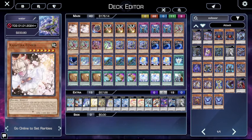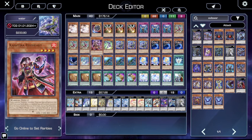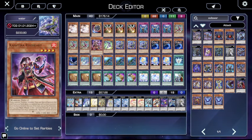Then three Kashtira Fenrir. This card lets you search out a Kashtira monster, and normally the card you're going to search is another copy of Fenrir, but Rise Heart is a level 4. It does lock you into XYZs, but that's all you play in this deck, so it's really, really cool. It is a free, without normal summoning, level 4 body, and when you're playing an XYZ deck, that's everything. It's huge. It's massive.